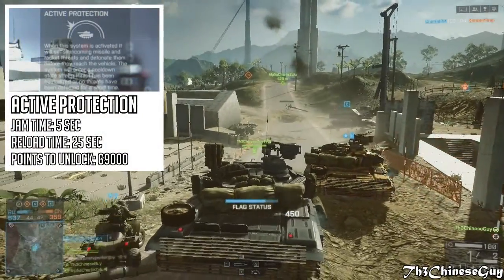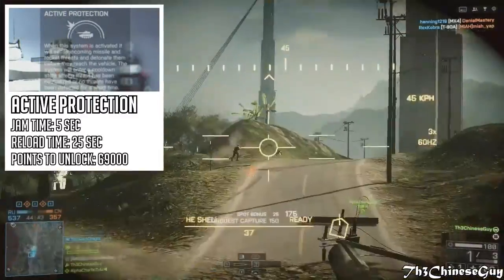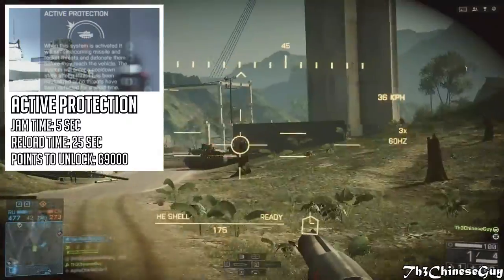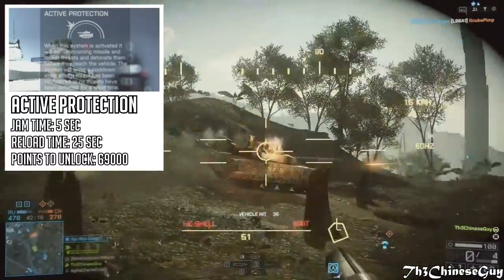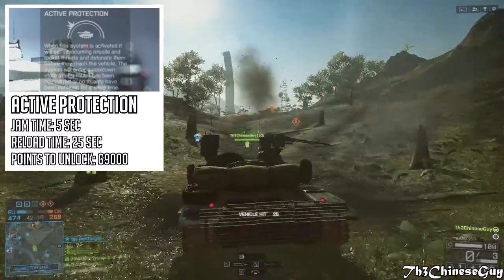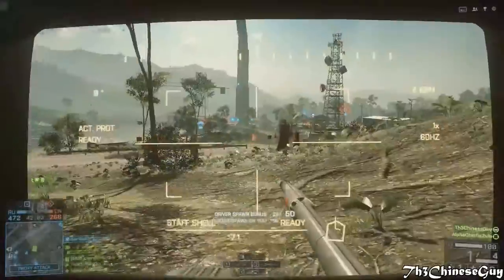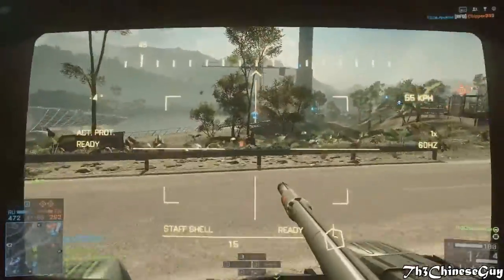When the active protection system is activated, it will sense incoming missiles and rocket threats and detonate them before they reach the vehicle. The system will then enter a cooldown state after a threat has been neutralized or no threats are detected for a short time. It nearly destroys all incoming projectiles during activation, but it will not break lock-ons and provides no visual cover. It has a jam time of 5 seconds and a reload time of 25 seconds.